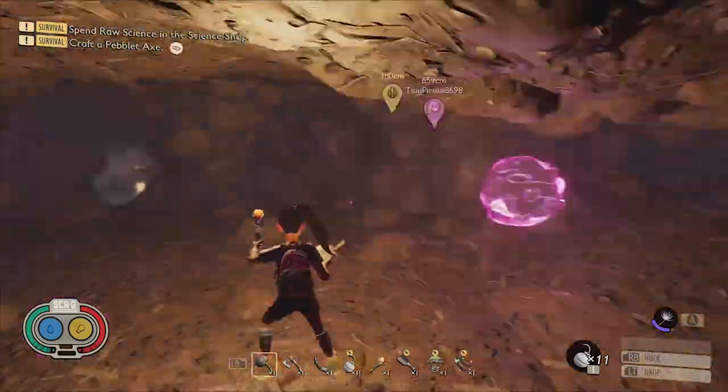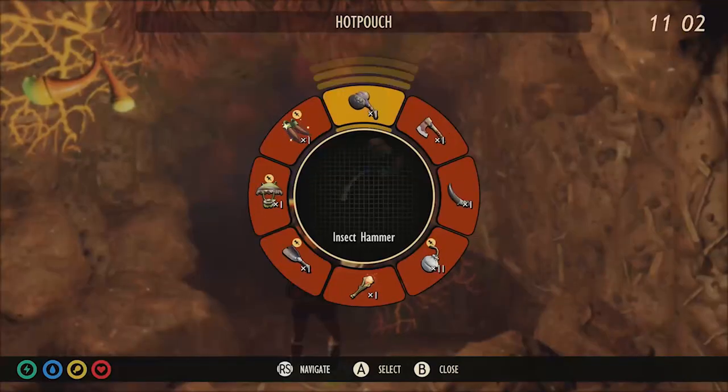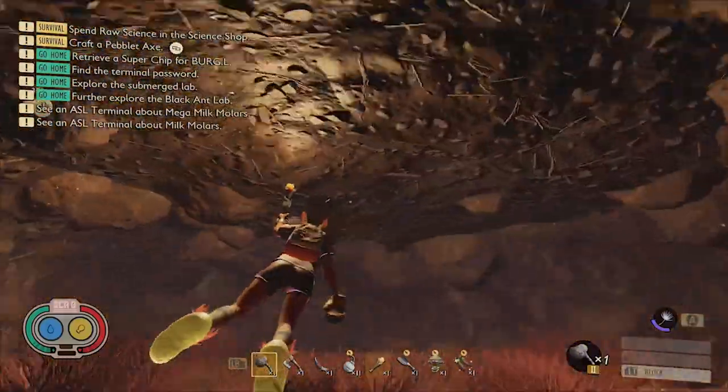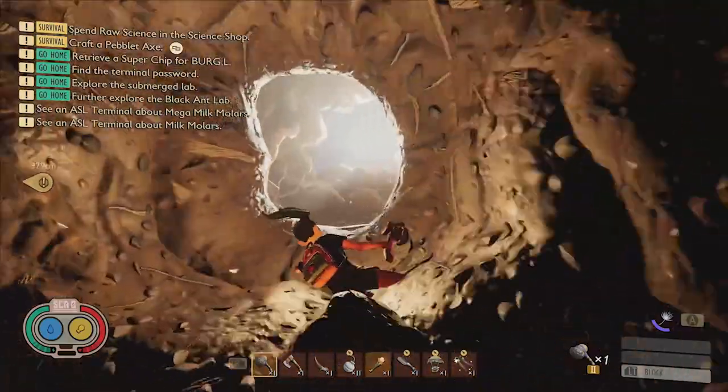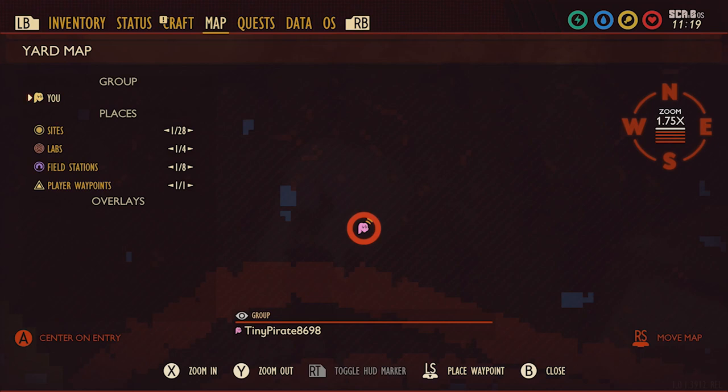Once you've destroyed the rock, continue down into the tunnel and enter the submerged area. Swim through the submerged tunnel until you find a hole in the ceiling that you can jump out of. In this chamber, you can find the molar nestled between some quartzite stones in a corner of the room. Here it is on the map.